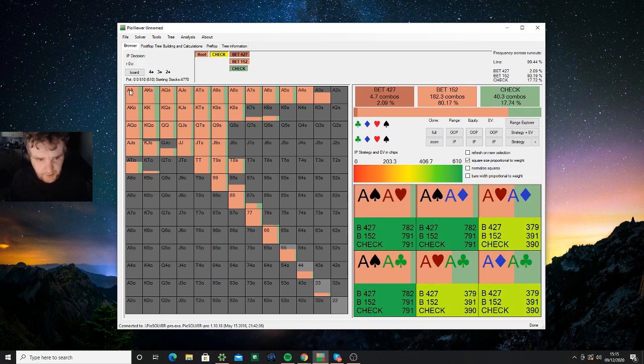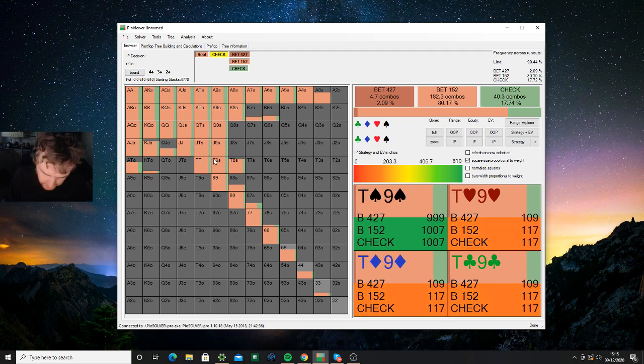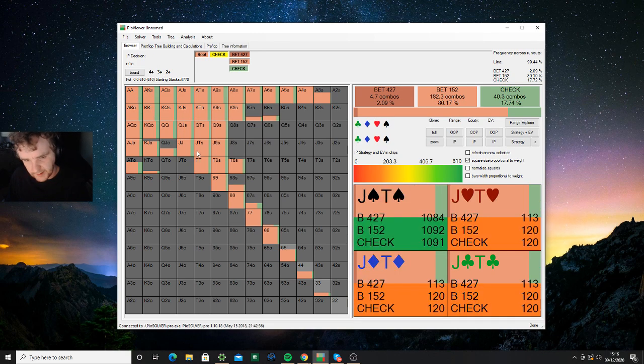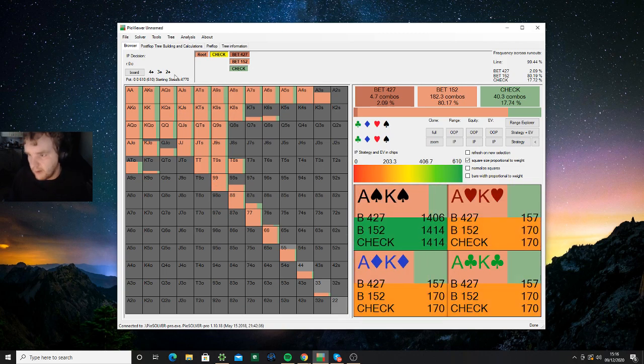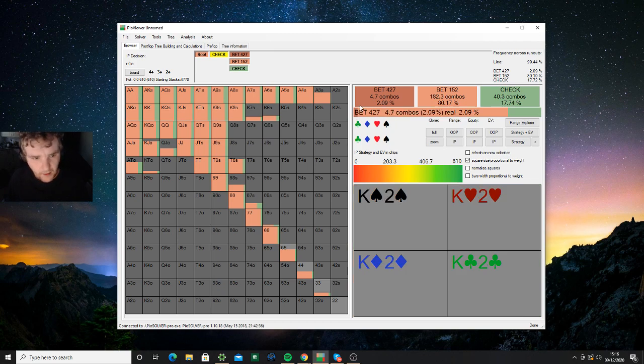As you can see, I already knew this was going to be a very high frequency c-bet. The concept is clear: look at all the spade combos we have and how unblocked they are. We remove ace-four, ace-three, ace-two of spades — that's three combos out of a quite tight UTG opening range. He retains all the higher flushes. One key takeaway on monotone boards is that when a high card appears, you start blocking a lot more flushes — for example, a ten of spades on the flop would remove ace-ten, king-ten, queen-ten, jack-ten, ten-nine, ten-eight.